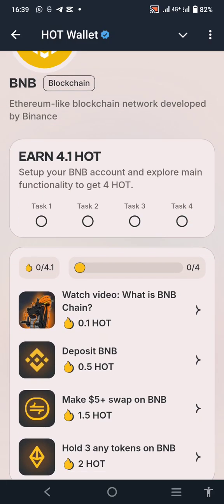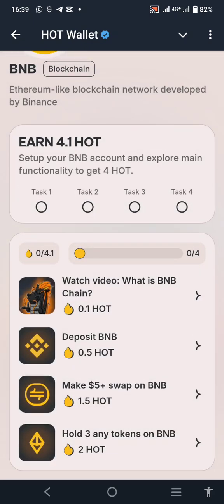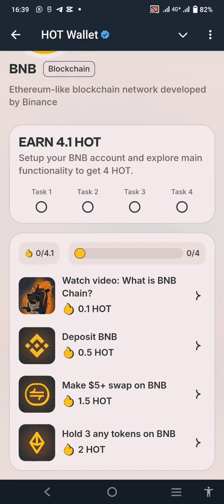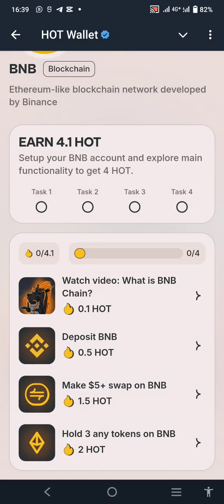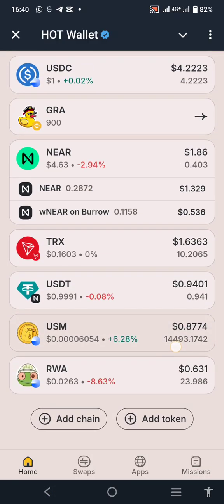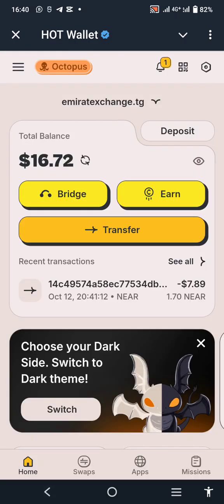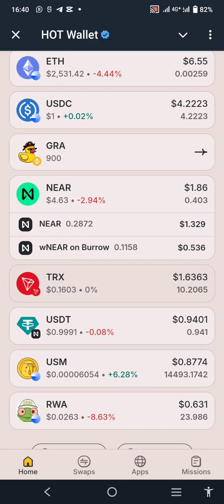For the BNB mission tasks, you need to deposit 0.001 BNB. They also need you to make a five-dollar swap on BNB. What that means is: once you have your BNB coin, you click on it, and there are other coins under it which you can swap to.